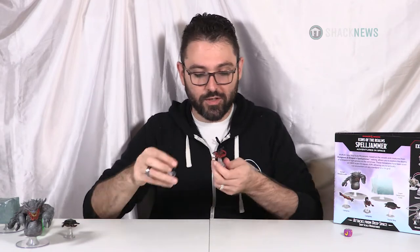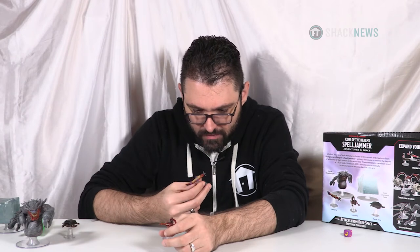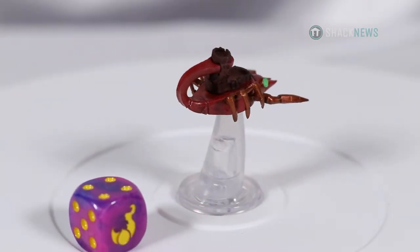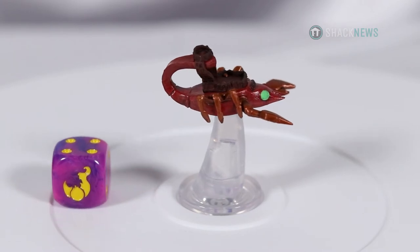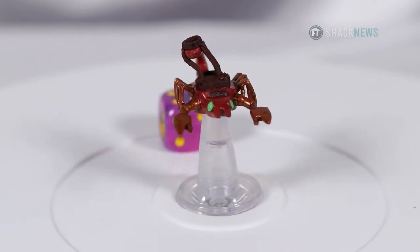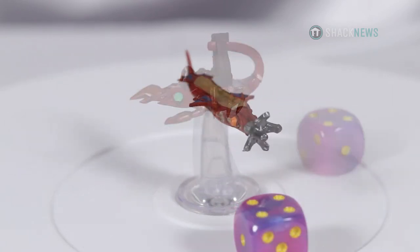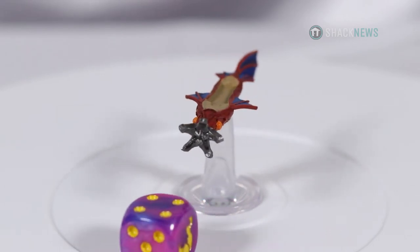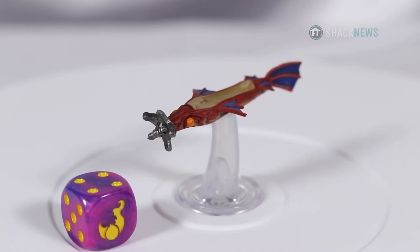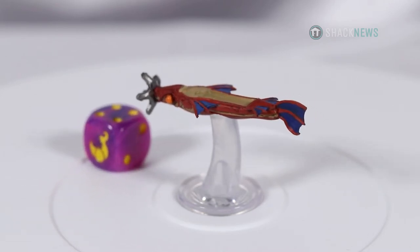Here we have two ships — the box says they're both Lamprey, which might be a mistake. Let me know in the comments. One looks like a scorpion and one looks like a fish. I don't know why the scorpion one has legs when you float through space — maybe it's ground transportation for when you go on planets. I don't see any propulsion for space travel, so this is probably a ground ship. This Lamprey may be the lifeboat of Spelljammers — like when you need to go down to a planet you take this one. It looks good — the blue and reds look nice with a beige grayish interior and silver on the front like a clamp.